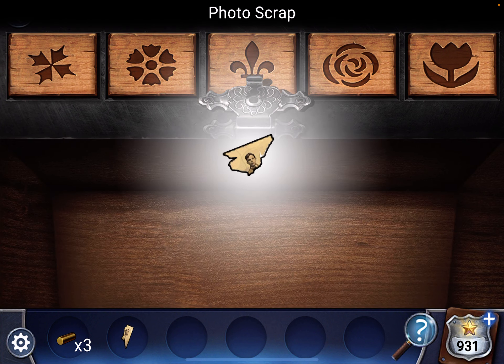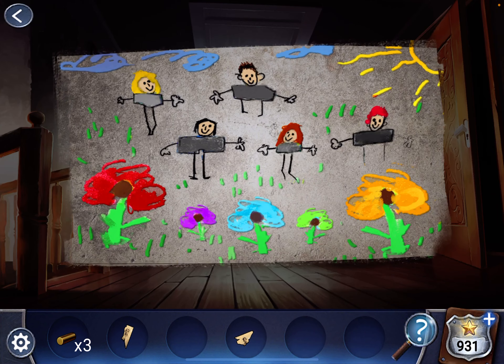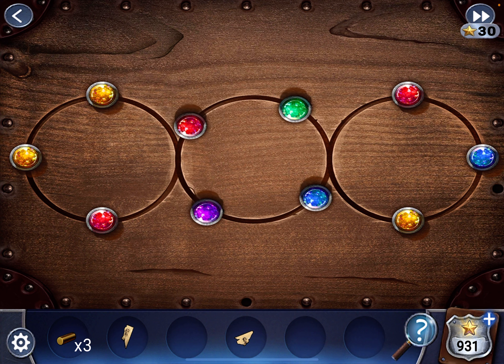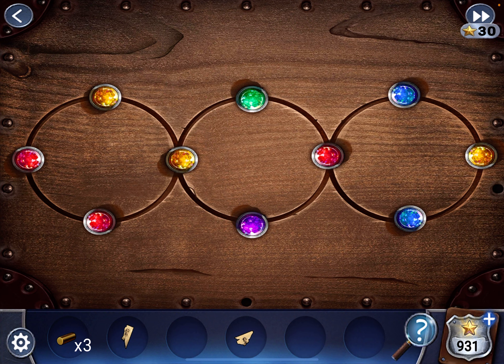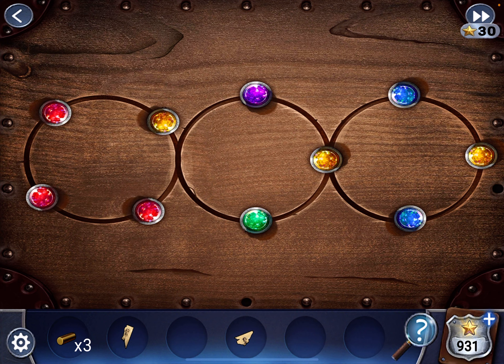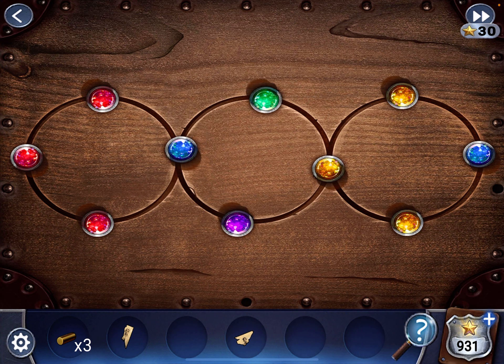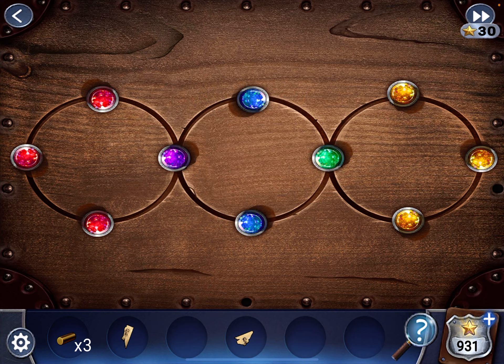Grab the scrap. Now we have this puzzle. The painting outside is going to be the clue. So we have a big red flower — that tells you you want three gems together: three red gems, then one purple, then two blue, then one green, then three yellow. So the bigger the flower, the more gems. So: purple this way and green that way. Grab the scrap.